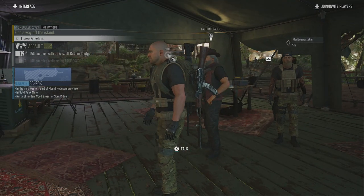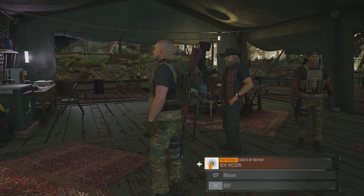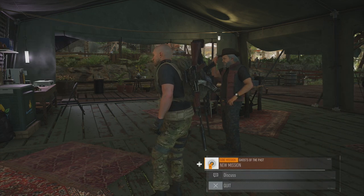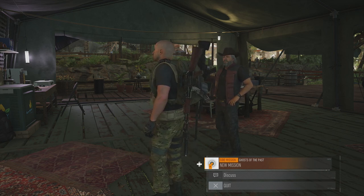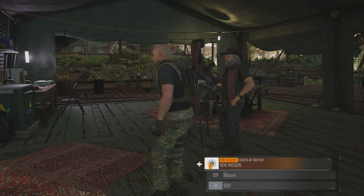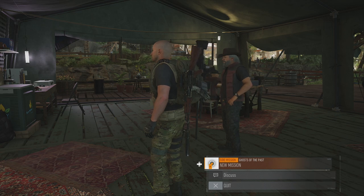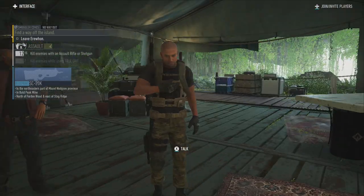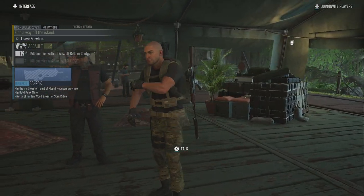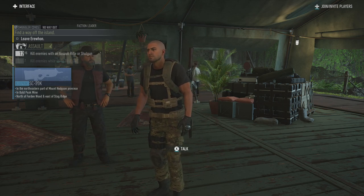I guess that'll do. Our objective pins are full, so we could talk to him about the side mission, but we can't pin it unless we unpin something else. I'm going to end this episode here. What we'll do is stay here in Erewhon for the end of this, come back for the beginning of the next episode, finish talking, and then we will leave and go do some stuff.